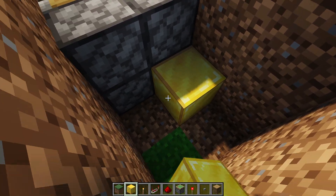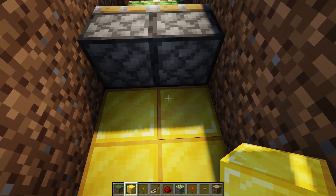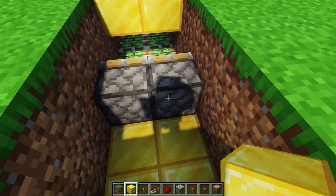Next, what we'll do is place any opaque block here. This is so that we can power the pistons.